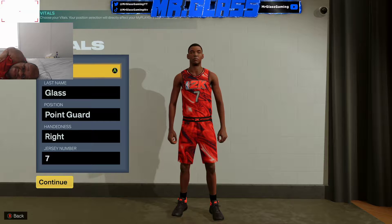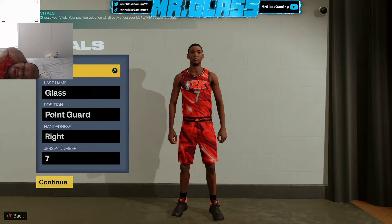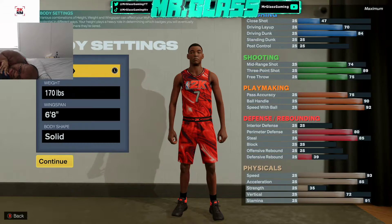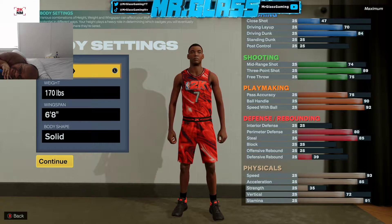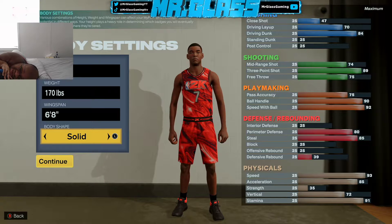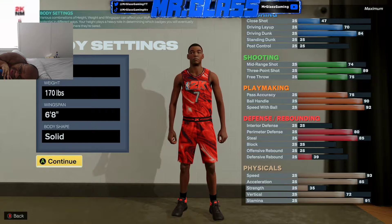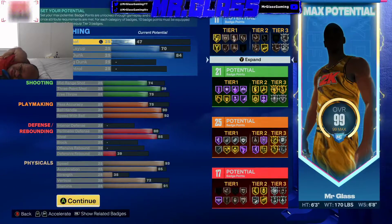Let me show you guys what I've created, and hopefully you can enjoy it as much as I do. I run a variation of this build with more dunk, but I think a lot of you guys would like this one better with a higher 3-ball. So let's get into it. We're looking at 6'3", 170 pounds, 6'8" on the wingspan. You can go whatever build shape you want — I personally prefer this one, but that's just because I like it aesthetically.